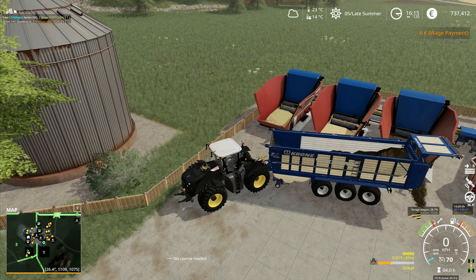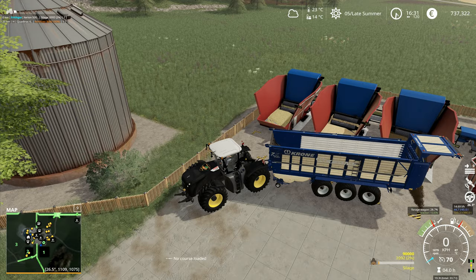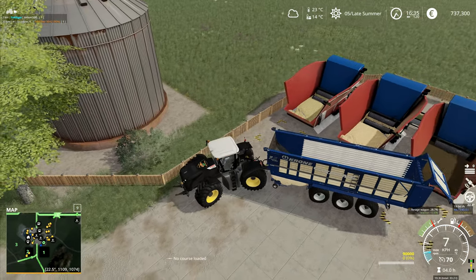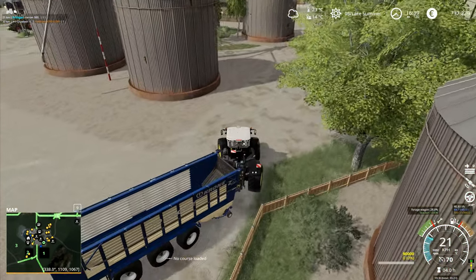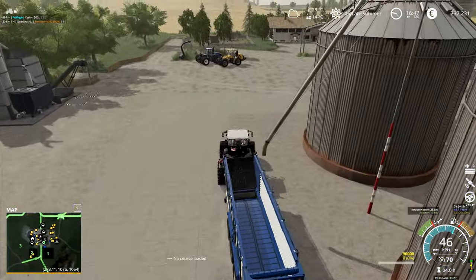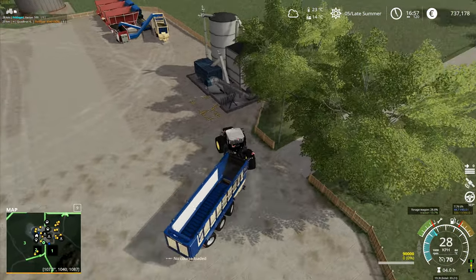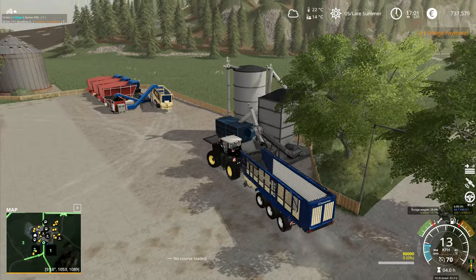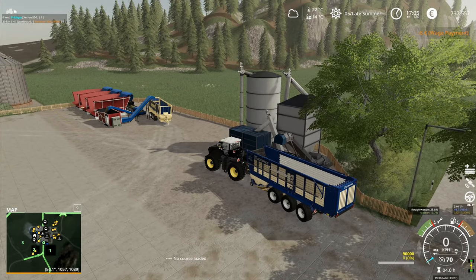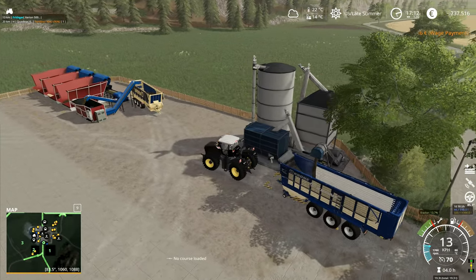This should be enough to last us until harvest. Just this trailer load should be enough cattle feed until we start harvesting with our four combines running up and down the field. How I'm going to be able to make this work with four combines, I really have no idea. But it could be interesting, and I like the idea of having a slightly longer road train configuration.